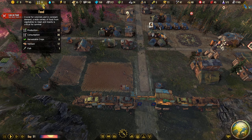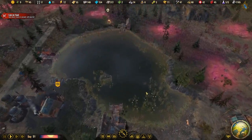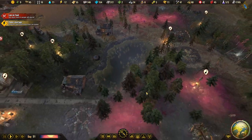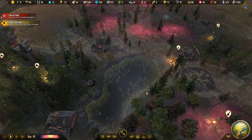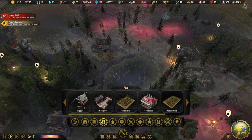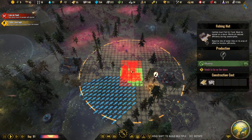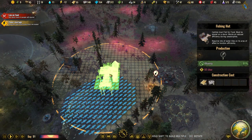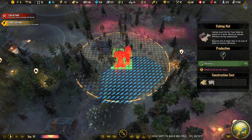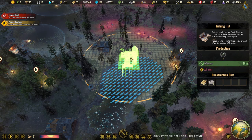We're desperately low on food, so we need to do something quickly about it. We need more trappers. We have to add a fishery here. Pollution 99%.